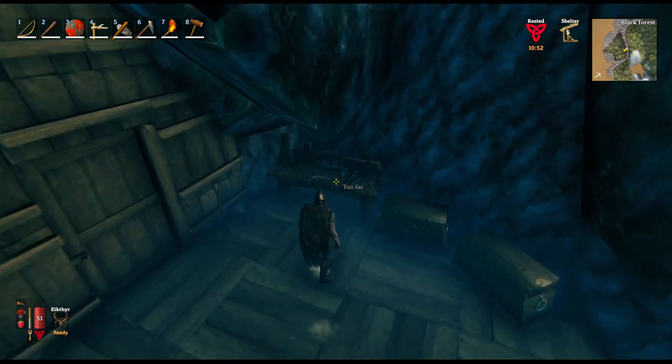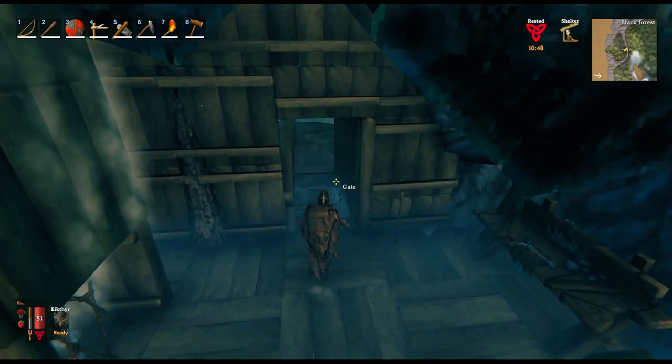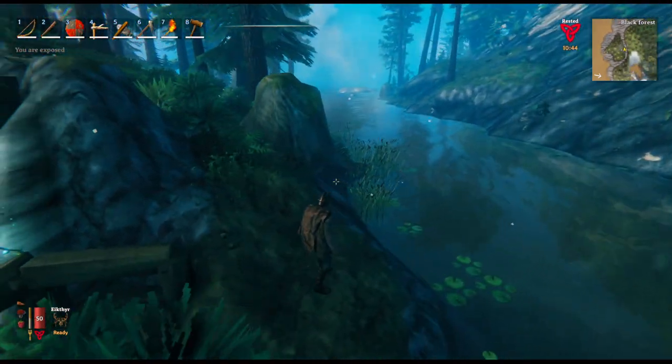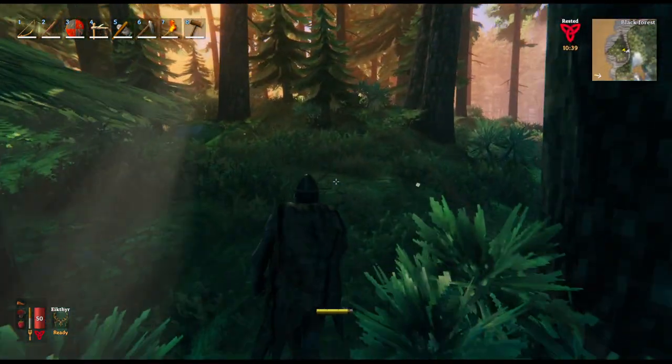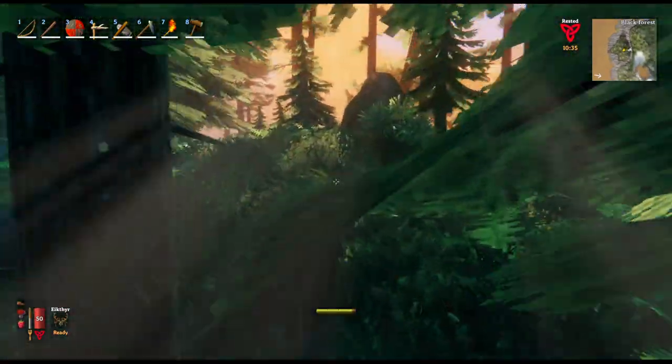What do we want to do today? We need bronze, and I mean bronze, so we need copper and tin. Let's do what we started to do - we've seen this nice place here.